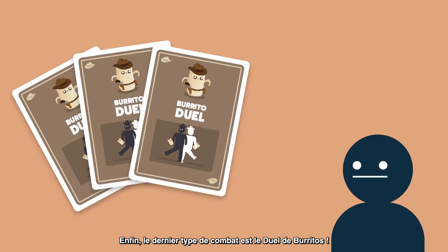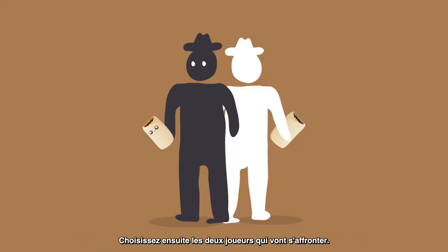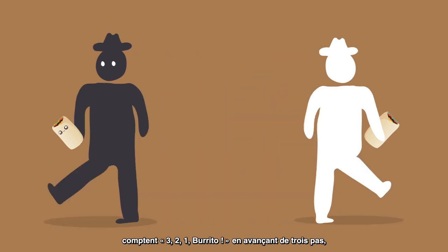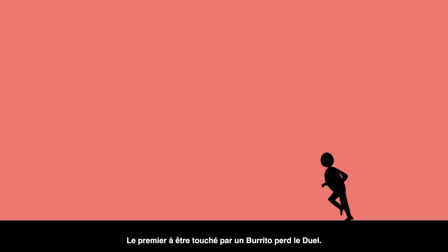The last kind of battle is a burrito duel. When you collect three of a kind, place the cards in front of you and shout 'Burrito duel!' Next, pick any two players to battle each other. Those two players each take a burrito and stand back to back. As you count three, two, one, burrito — they both take three paces, turn and fire. The first player to get hit collects a burrito bruise.